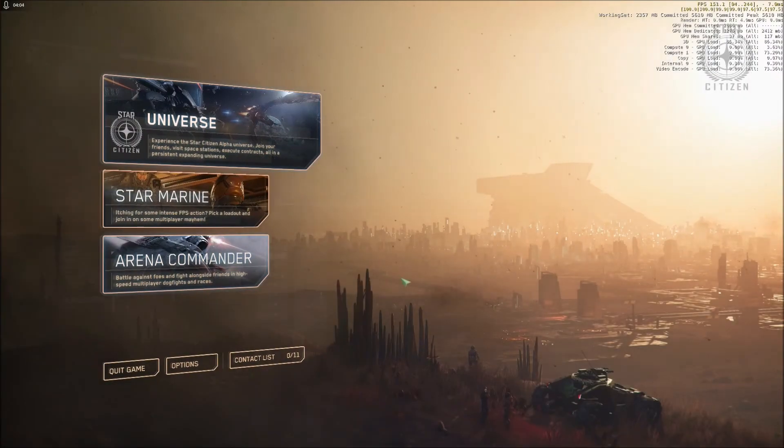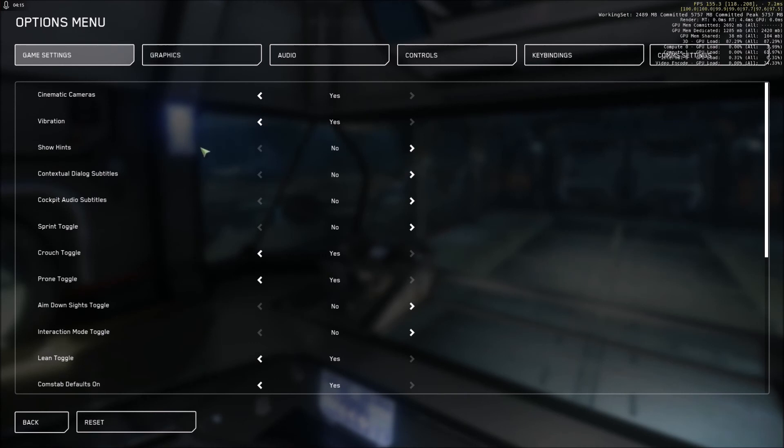Once you feel comfortable with how your ship handles, or maybe you're just feeling adventurous, feel free to jump into the Universe and try it out. The last thing down here is the options menu, which has a lot of different things going on in it, and I'll show you what this works like in a subsequent video. Cheers for now.